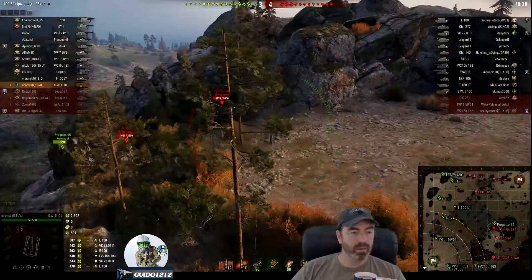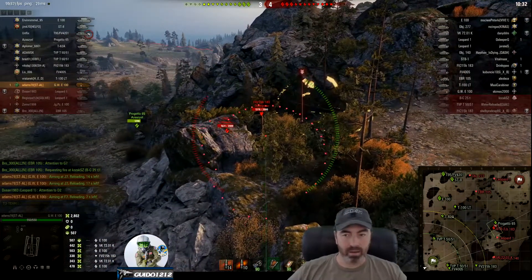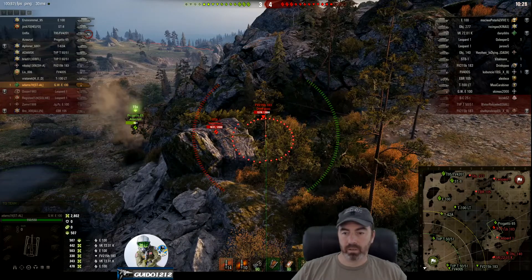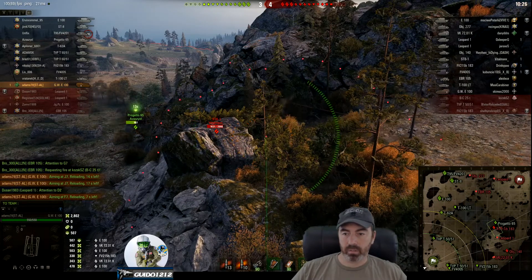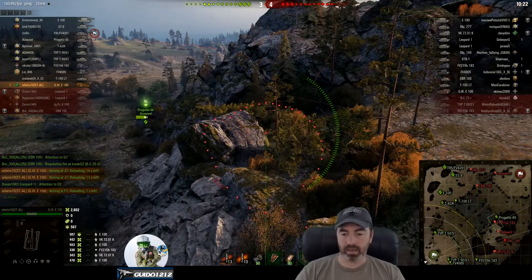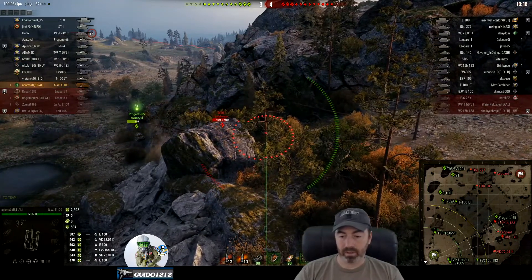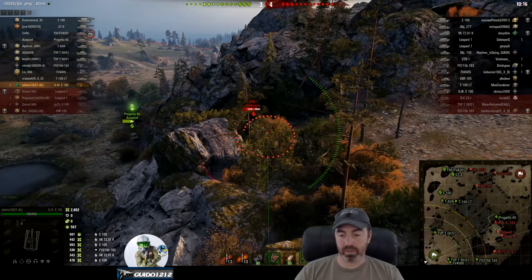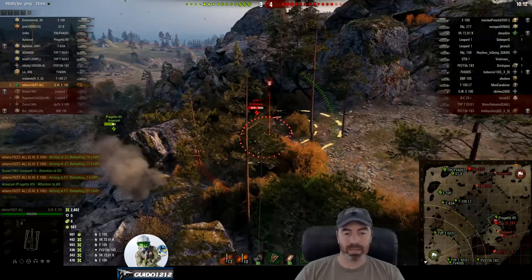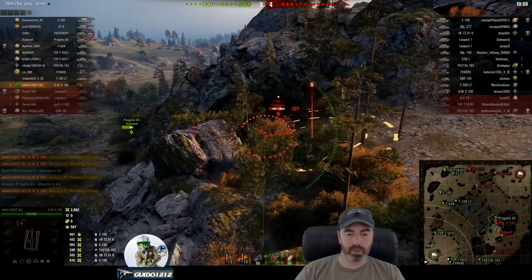Let's see what Adams does here if they do indeed win down there — and it looks like they have. There is an FV hanging out, and there are two FVs actually — the 4005 and the 2.15 version — plus a TVP. That is keeping those two from coming around the corner. In addition to that, getting blapped twice for a grand from the GWE100.